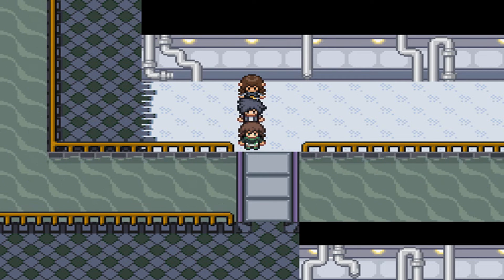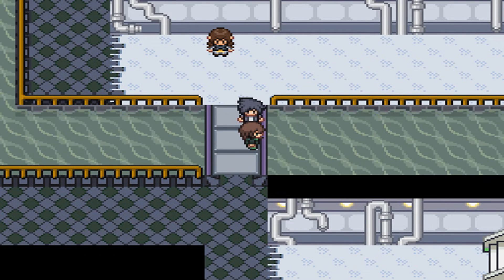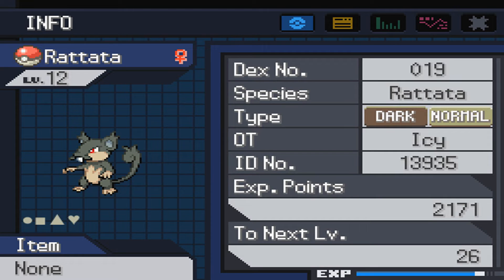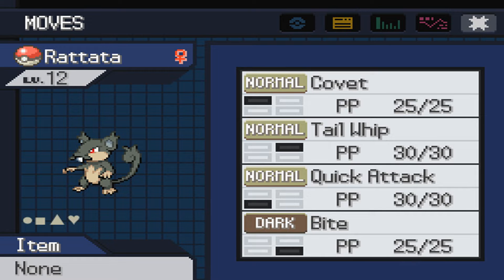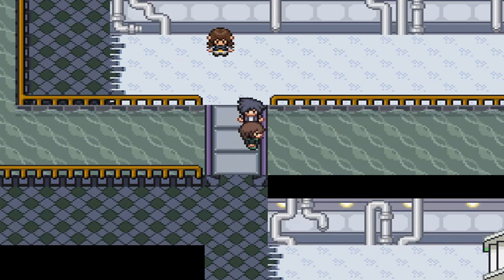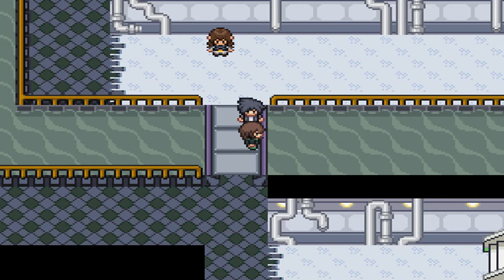Anyway, the last time we left off here in the sewers, I battled some of the trainers down here and got them out of the way. I was talking about fishing in this disgusting sewer water for nuggets. My team changed a little bit — Woobat is up to level 14, and I'm actually having Alolan Rattata in my party. This guy learns Covet, which can steal held items from Pokemon — something you need to steal nuggets from the Grimer you fish up here. I also have a Butterfree with Compound Eyes, which increases the chance that wild Pokemon are holding an item.